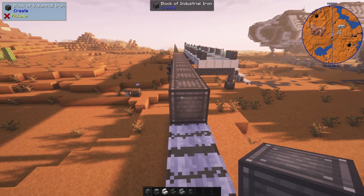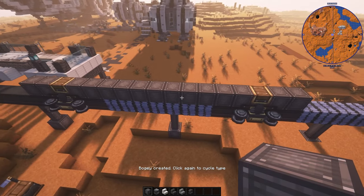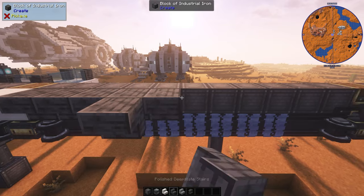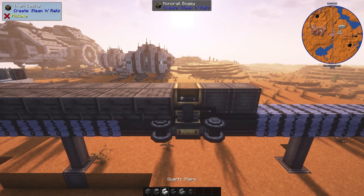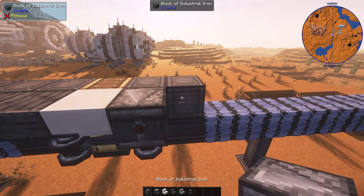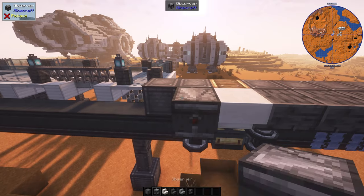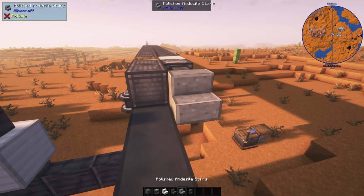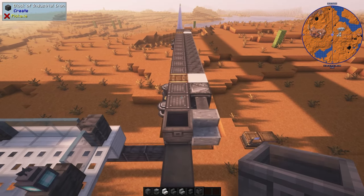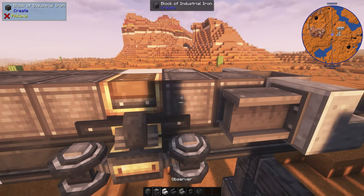Place the iron bogey for 11 blocks, and the back bogey. Place the cords there at the side of the bogey, then the polished deep slate plate. A bit of detail with the observer. And we have a pilot at the front, so it would be a bit different. And there's our pilot.